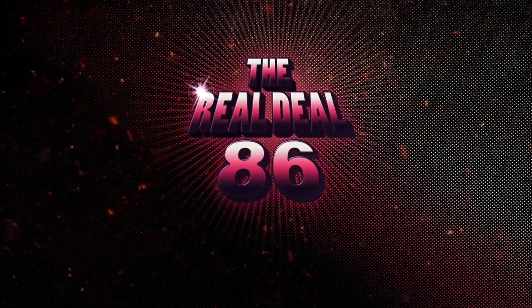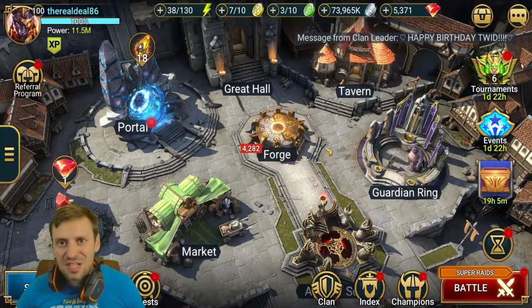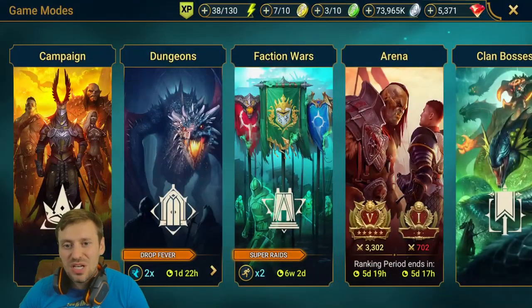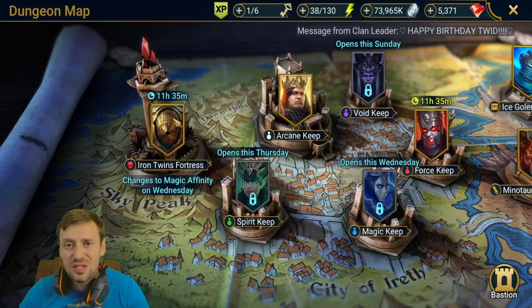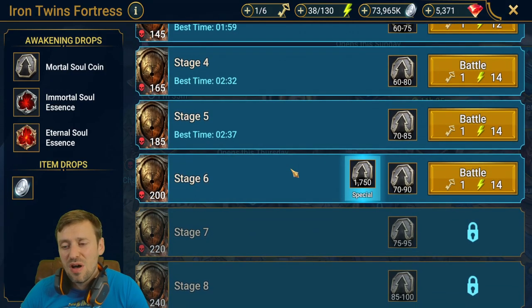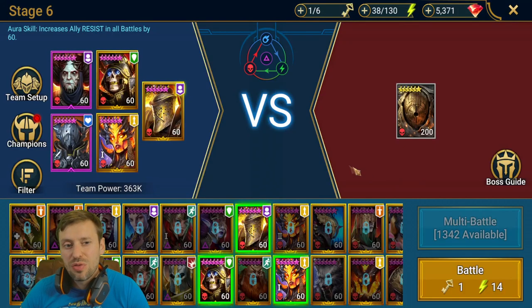Welcome to The Real Deal! We're going to be taking on the Iron Twins, and it's been an absolute breeze so far. I'll do three different teams and talk you through each one as we do the fight. First team: we've got Helia basically for that resistance aura.